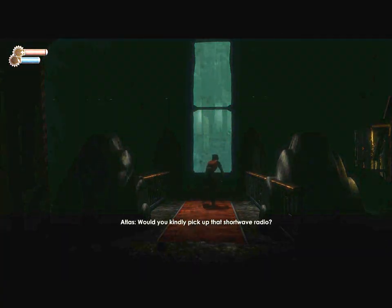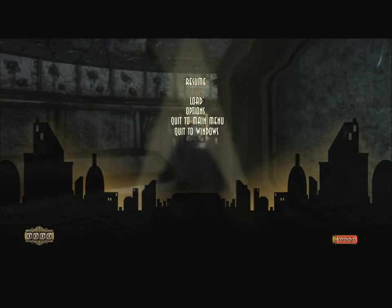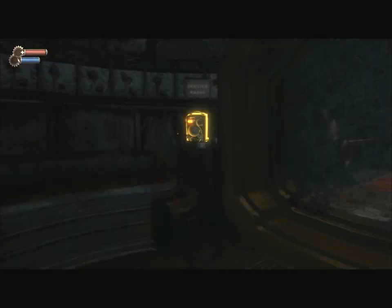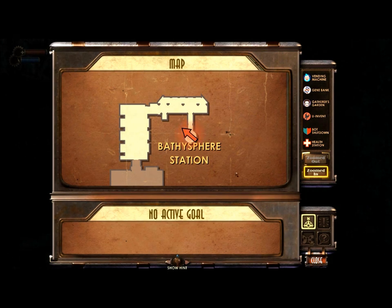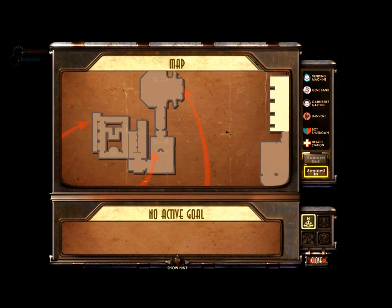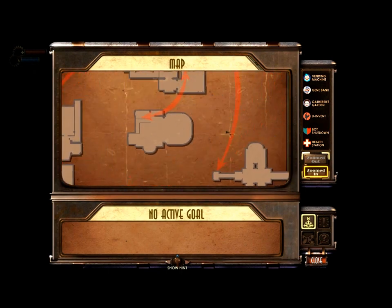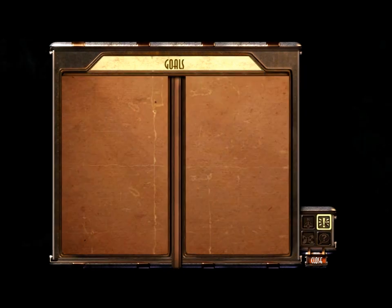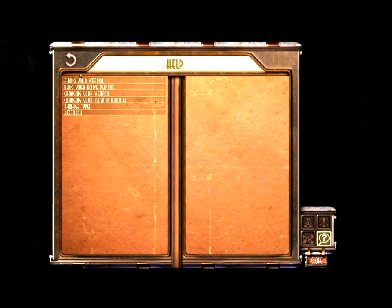'Would you kindly pick up that shortwave radio?' Alright, we're in control now. We can't save yet — I guess I need to advance until I can save, at least. We're at the Bathysphere station. We have no active goal and we already have a full map of this area, which is kind of crazy. I prefer zoomed out for my map. No goals, no messages.